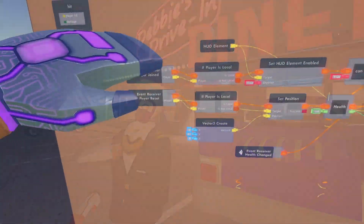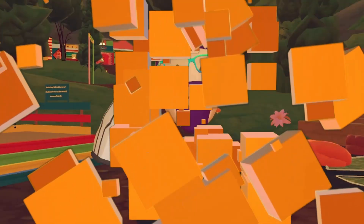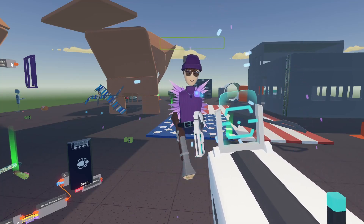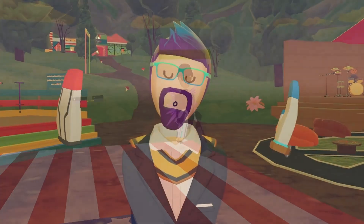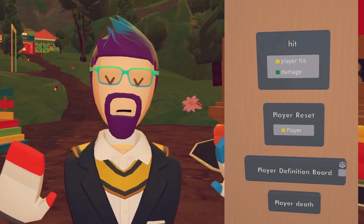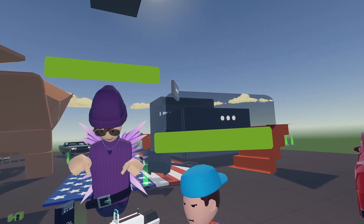Today I'm going to show you how to improve the PvP circuits we made in my last PvP video. One of the big issues with the first PvP tutorial was that you keep your weapons once you die, so today we're going to fix that. We're going to add in events to clean up and make the circuits better, and we're going to add in health bars above our heads so other people know how low our health is.